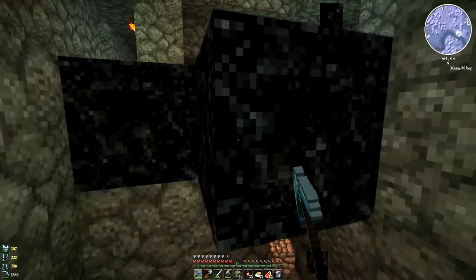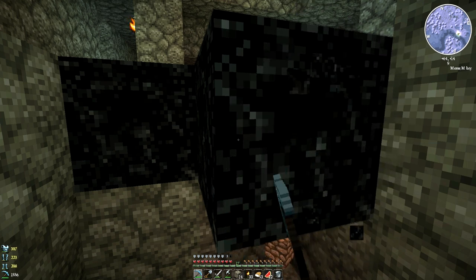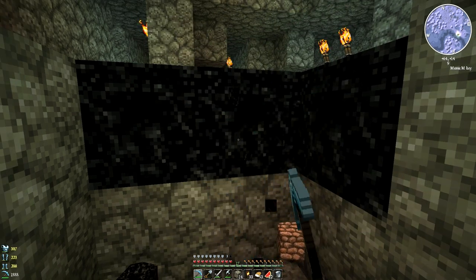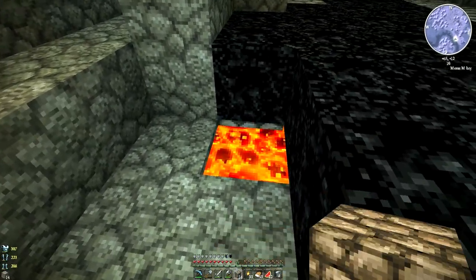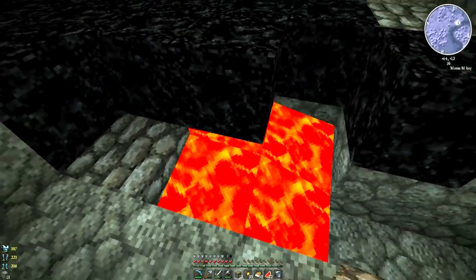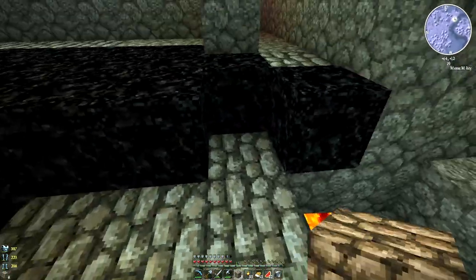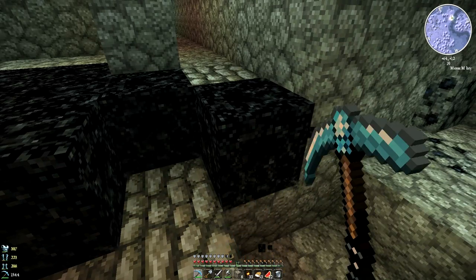This is going to take forever because it takes about two minutes to break one block of obsidian. I'm going to bring you back on the other side of this when we have harvested a whole bunch of obsidian. All right guys, we are back and as you can see I've found some lava. So I'm going to try and be smart about this and actually neutralize the lava above the obsidian that I'm mining so the obsidian doesn't fall into lava when I mine it. This method seems to be working pretty well.